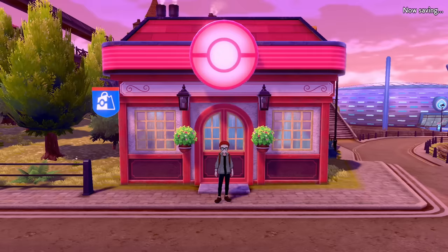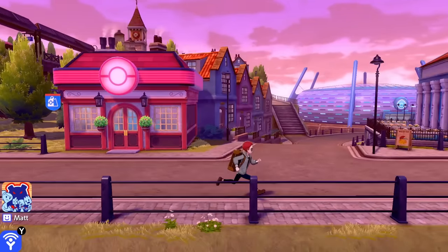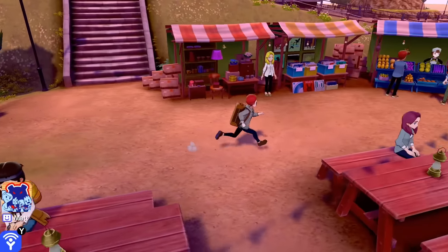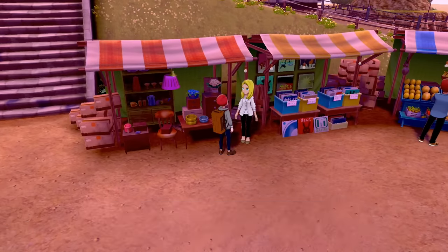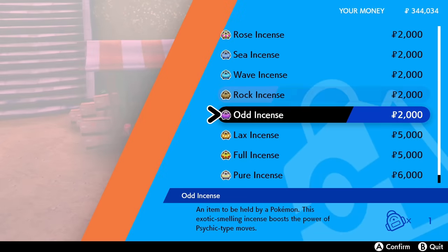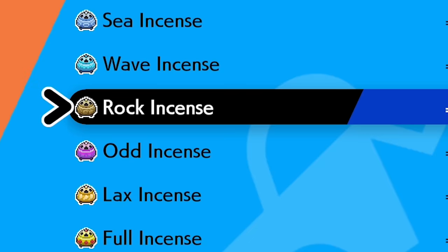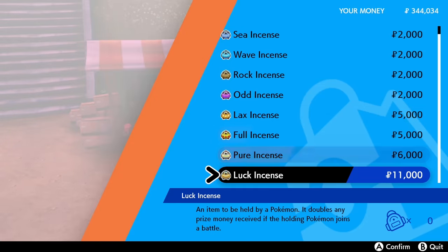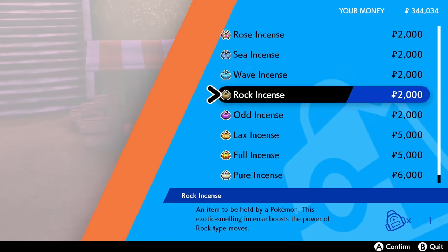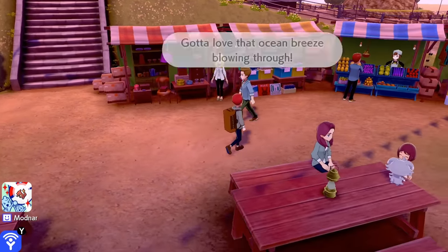Some of the baby Pokemon can be really finicky to get. For example, if you breed two Mr. Mime together, you'll get a Mr. Mime. To get a Mime Jr., you need to give the Mr. Mime an Odd Incense before you breed them. Fortunately, there is an area in Pokemon Sword and Shield in Holbury where there's a marketplace that allows you to buy all of the incenses, so you can get things like Mime Jr. and Munchlax without any problems.